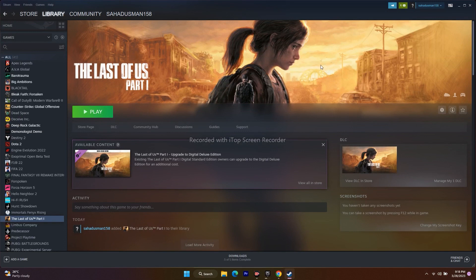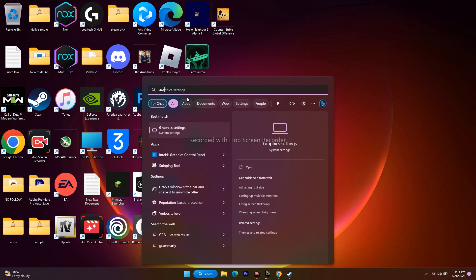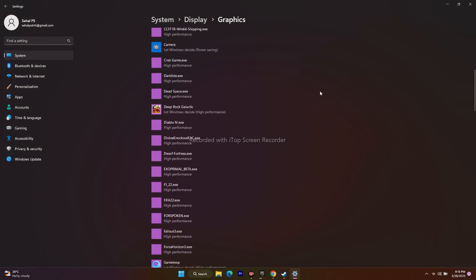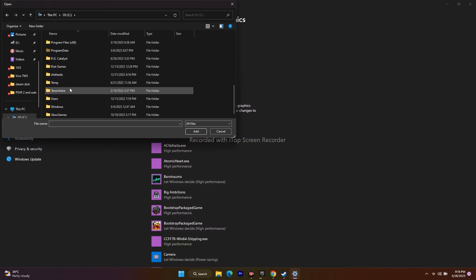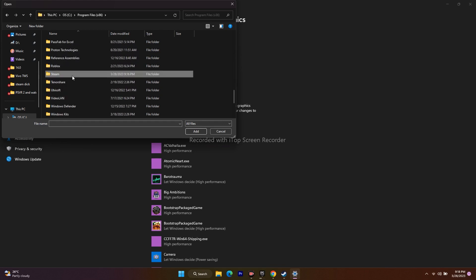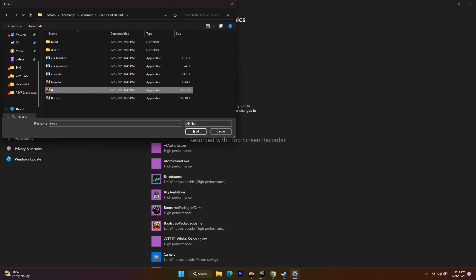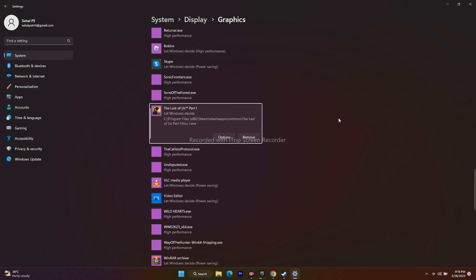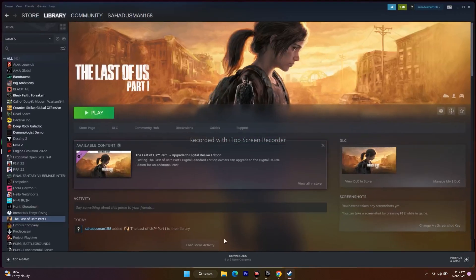Next, run the game on your dedicated graphics card. Go to the search bar and search for Graphics Settings. Click Browse and navigate to the installation folder: Program Files (x86) > Steam > SteamApps > Common > Last of Us Part 1, and add the application. Once added, click Options and change the graphic performance preference from 'Let Windows decide' to 'High performance'. This ensures your dedicated GPU such as Nvidia GeForce RTX is utilized, helping prevent crashes. Click Save, then go back to Steam and launch the game.